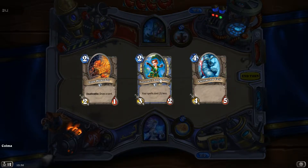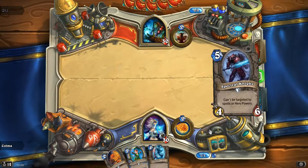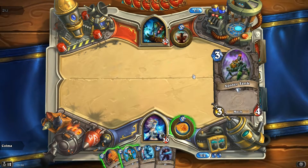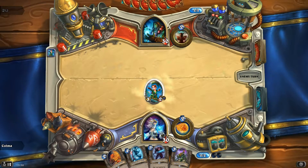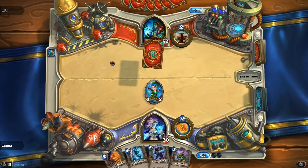Then we have turn one, turn two, turn three... turn two, turn three, turn four. There we go. Turn five! Let's go for this. Oh, there's another turn three. That's even better. That's quite a power curve — two, three, four, five. And then we have a loot holder to keep us stocked in cards.